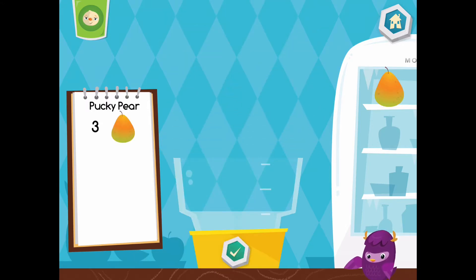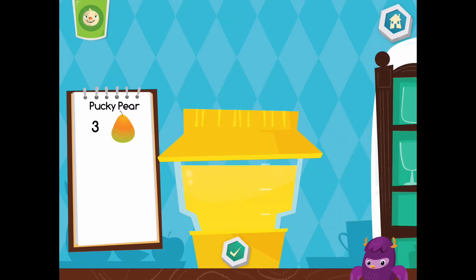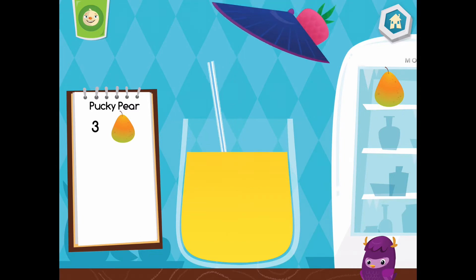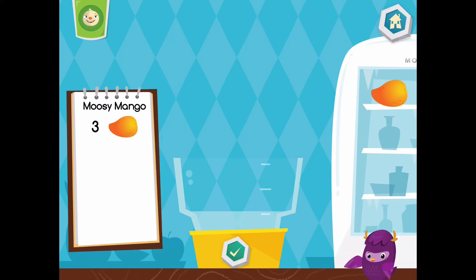Now let's make a pucky pear. Yummy! Choose a cup. Let's make a moosey mango.